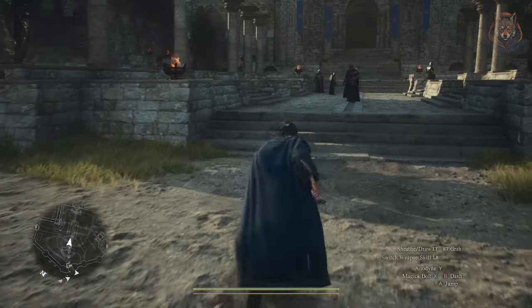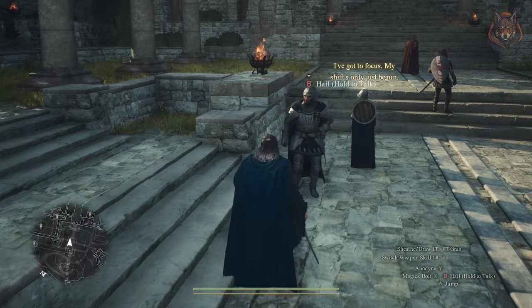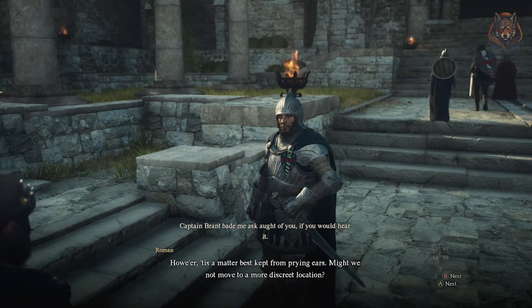Dulled Steel Cold Forge is a side quest you start in Vernworth. After you complete the Seat of the Sovereign main quest, you can talk to a soldier on the steps in the outside area of the castle.